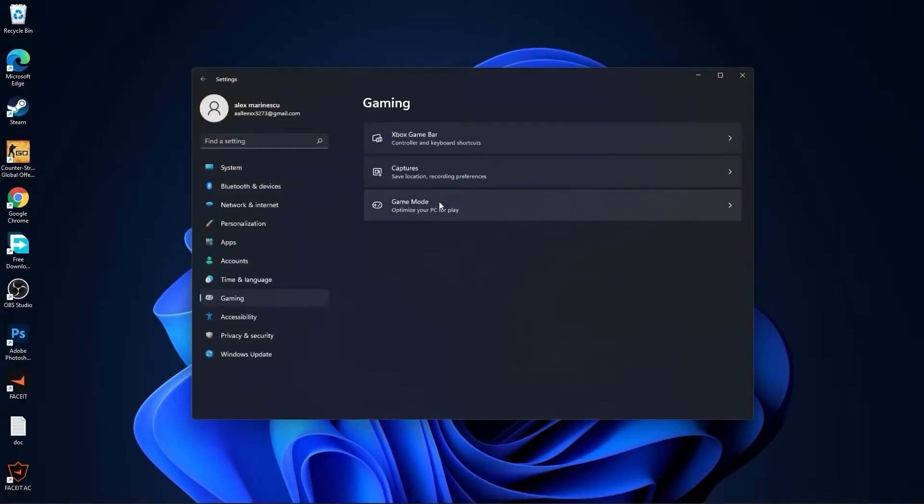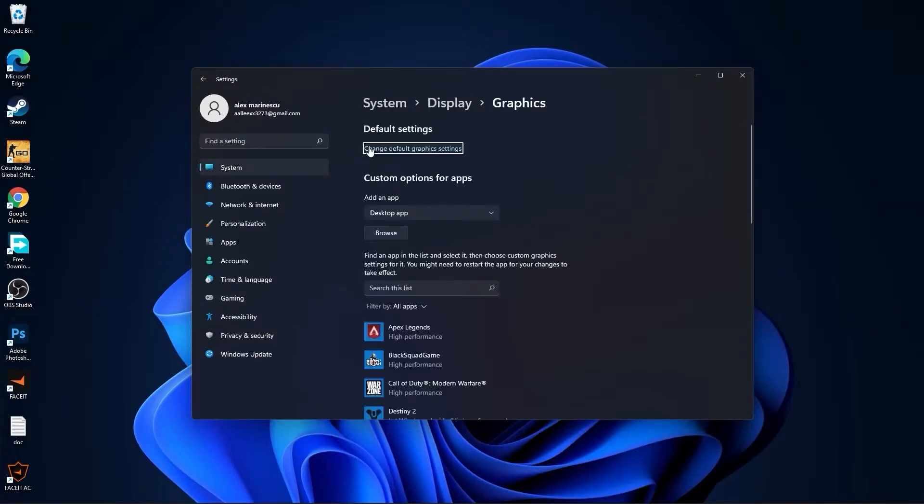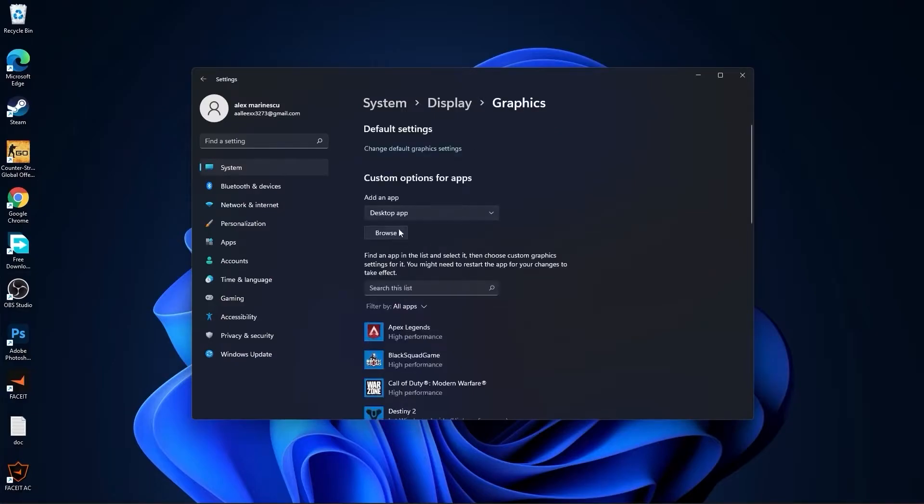Press on game mode. On the game mode, make sure you have this on. Then press here on graphics. Press on change default graphics settings and make sure you have this on.